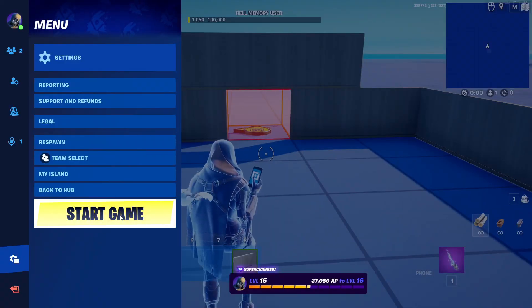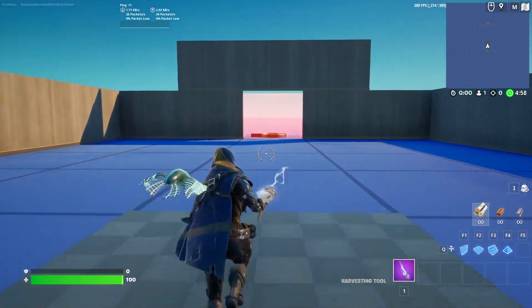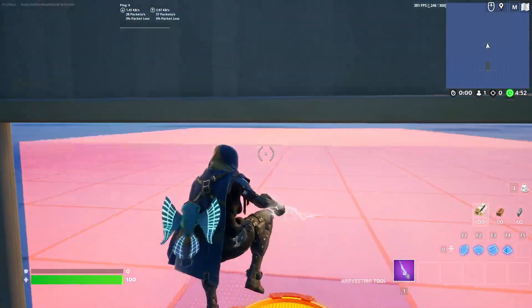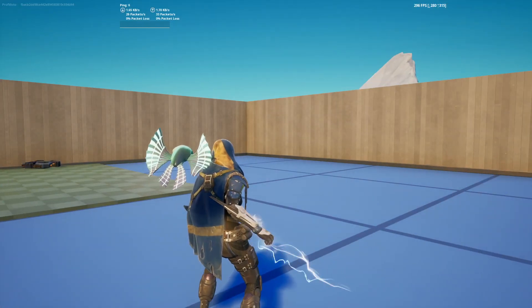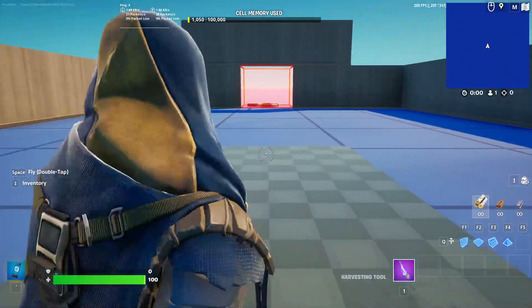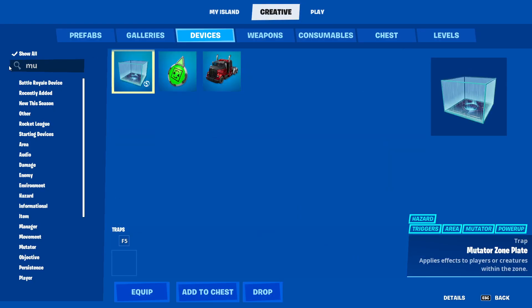Now when I start the game, the barrier doesn't show up until the game actually starts — that can be a tiny bit confusing, but it will stop me from going through it. So now I'm in a room and I can't get out. There are a few things we could do. Hitting I and going to Creative, we can create something called a mutator zone.